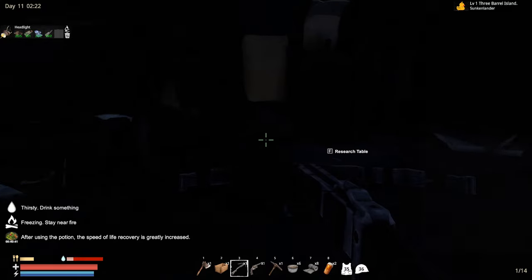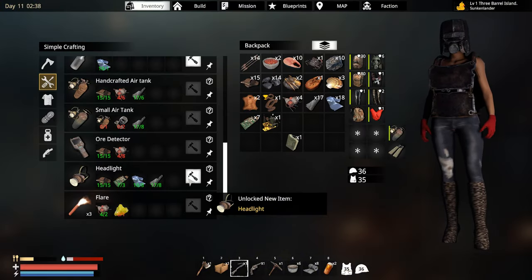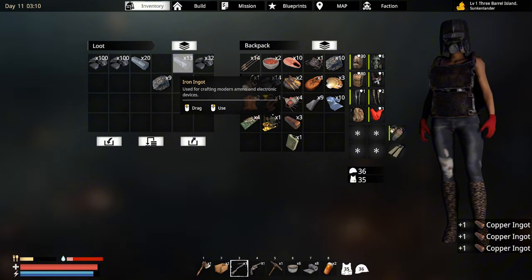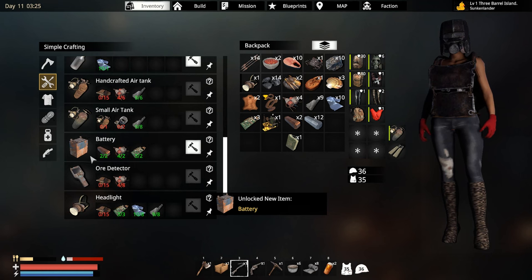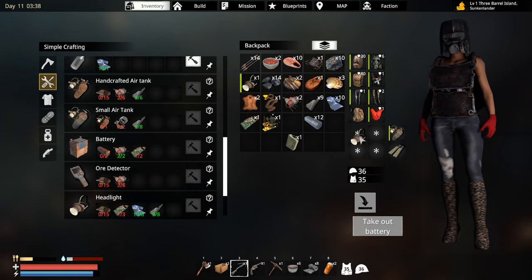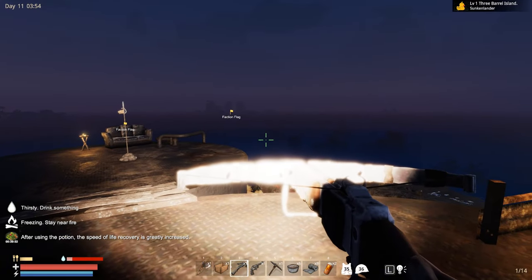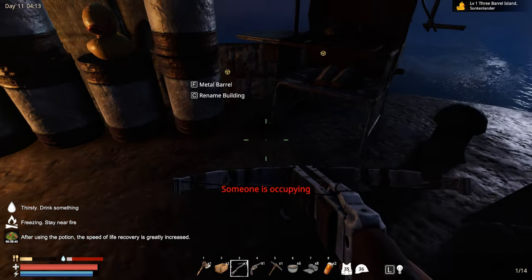I probably don't have really enough material for that, but let's find out. I do have a headlamp finally and we can craft it - amazing! I do need a battery. Let me research battery and craft it. Okay, we do have a headlight. We can put this on - oh man look at this! Yes, this is exactly what we needed for our little expedition.